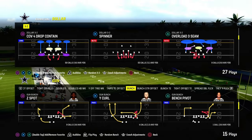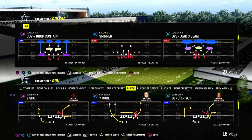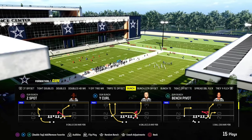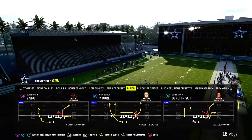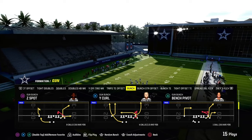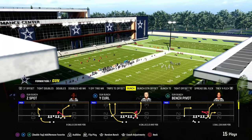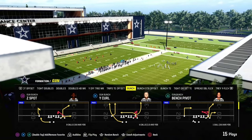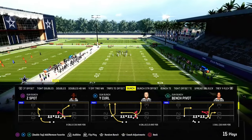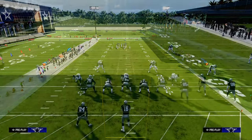I want to give you one of my favorite all-time setups to attack this. It comes out of Gun Bunch — we're going to look at the play Bench Pivot, it's in the Jets playbook. If you want my entire Gun Bunch offensive ebook, join the Patreon. We just dropped a full Jets ebook with a ton of good stuff out of Bunch Strong Offset and all these formations. It's only $10 and you get all the ebooks, all the updates, everything.